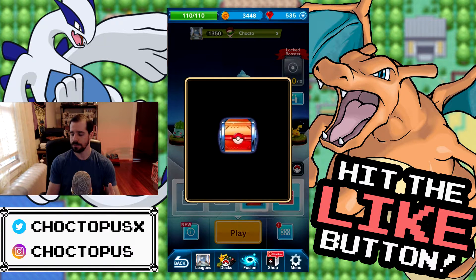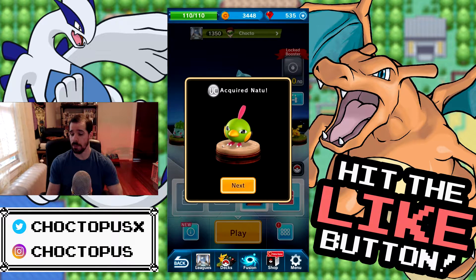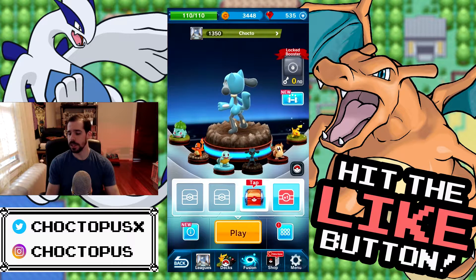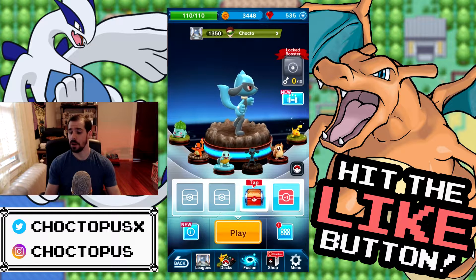They also give you some materials, and these materials can be used to craft things or to level up Pokemon. I haven't done any leveling up yet, so I'm still a little new. We got a Nidoran R as well. I don't know what these materials do yet, but hopefully I'll find out and I can explain it in another video.